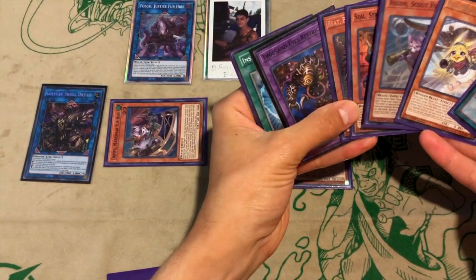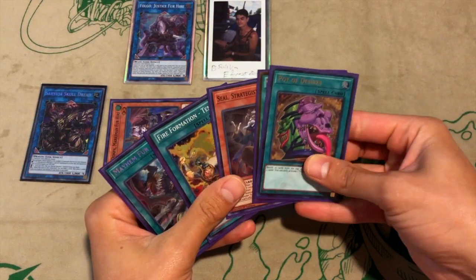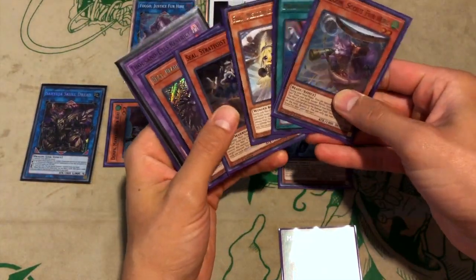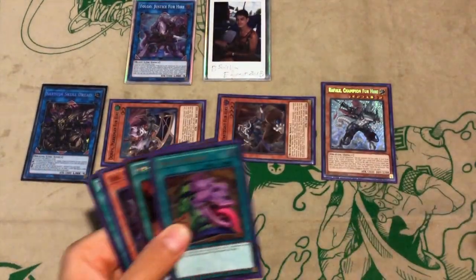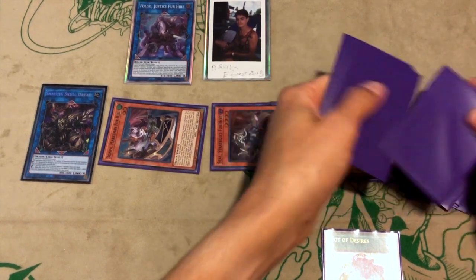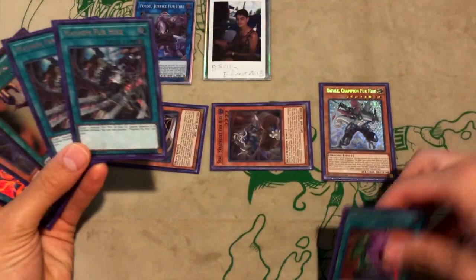Dompa can now effectively target one of their face-up monsters and then draw three cards — one, two, three. That's insane. If they have any more monsters on the field, you can effectively grab one. You're going to Mayhem for Hire for sure because you are able to grab another monster, and then Pot of Desires. All of this is in one turn.